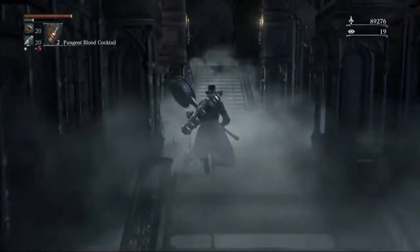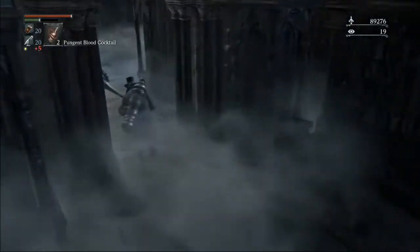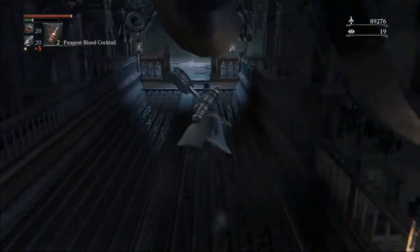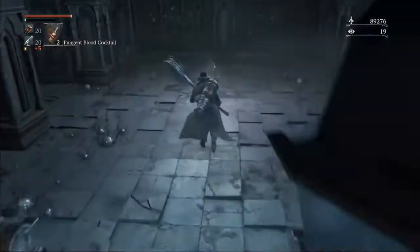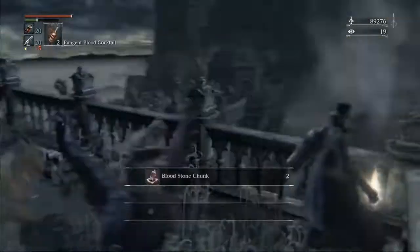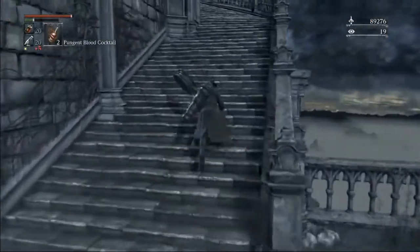Micolash. Right after Micolash, before we leave, we do have one chunk we need to pick up — right at the end of his arena. It's important to grab this lamp. So right now we should have four chunks. We'll pick up these two and now we have six. There will be two more that we'll pick up right before Wet Nurse.